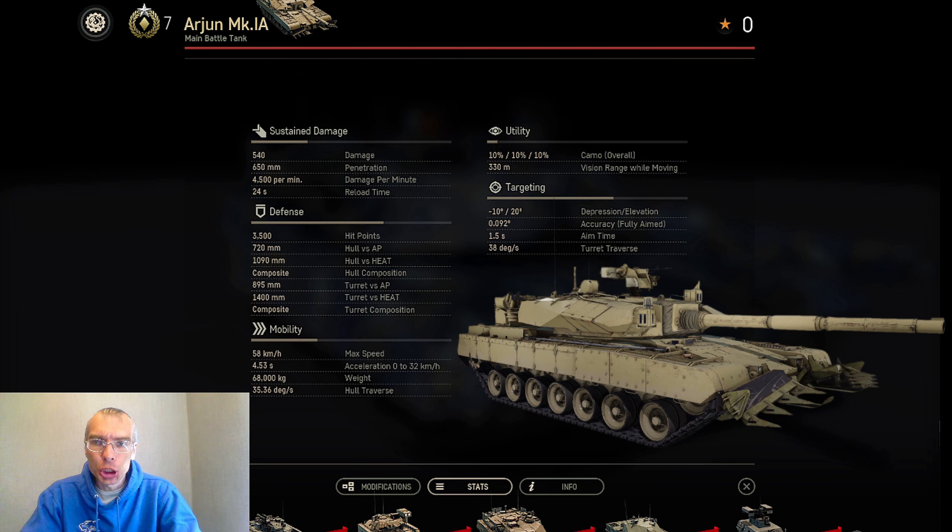Let's start with sustained damage. 540 stock damage — it's average. 650mm penetration, which is below average if we compare Arjun with other tier 7 premiums. DPM 4500, again below average, and 24 seconds reload time. It looks like a longer load time, but we should remember that Arjun has 5 shells in a magazine, so we must divide 24 seconds by 5 to get a comparable value, and it is less than 5 seconds per round, which is actually good.